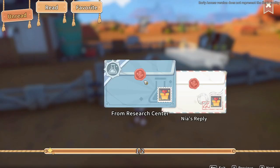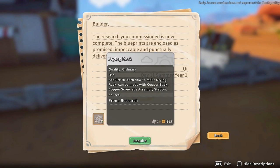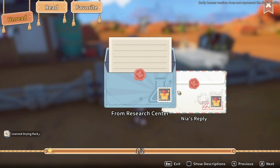Let's have a look at what's in our letterbox here. Research center — we've got blueprints for a drying rack. Required to learn how to make a drying rack, can be made with copper stick and copper screw at the assembly station. Cool.